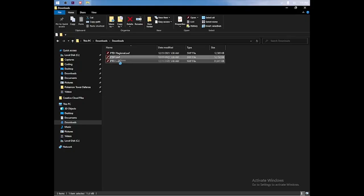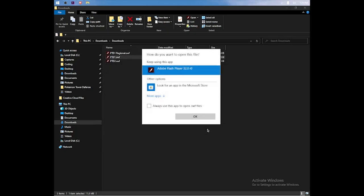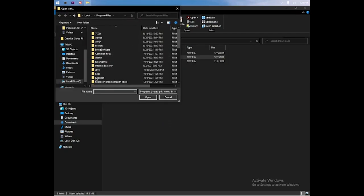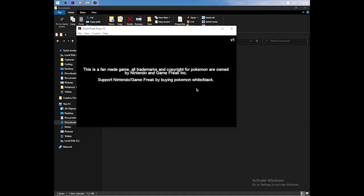To play the game, just double click. If it doesn't open immediately, don't be afraid. If it asks you how you want to open this file on Windows, then just click More Apps and scroll down to the bottom and select Pick another app on this PC. Locate the Flash Projector and select it. We should only have to do this once, if ever.